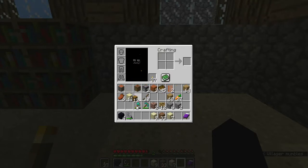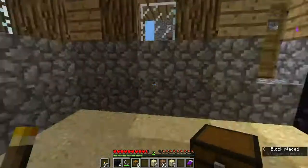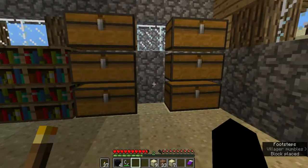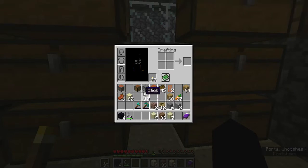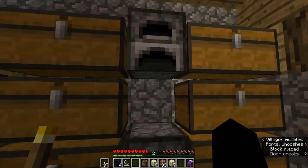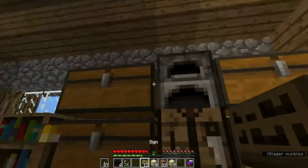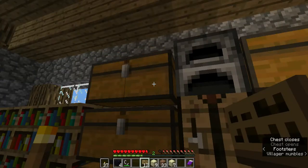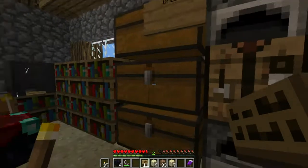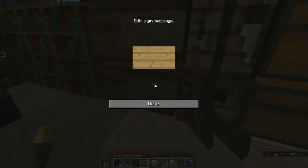On this side of the room let's put some chests. I found that a good amount is six large chests — that should hold pretty much everything you need for your adventures. Now let's put a crafting table and two furnaces in the middle.